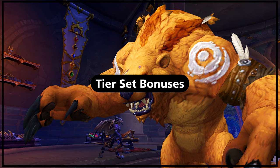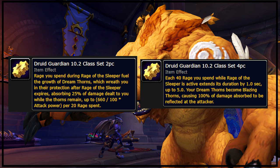Now let's talk about Bear Druid's tier set bonuses. The two-piece makes it so that Rage you spend during Rage of the Sleeper fuels the growth of Dreamthorns. They wreath you in their protection after Rage of the Sleeper expires, absorbing 25% of damage dealt to you while they remain — up to a large number per 20 Rage spent. The four-piece makes it so that for each 40 Rage you spend while Rage of the Sleeper is active, you extend its duration by 1 second up to 5, so instead of a 10-second base duration, you can get up to 15 seconds. Your Dreamthorns also become Blazing Thorns, causing 100% of the damage they absorb to be reflected back at the attacker.